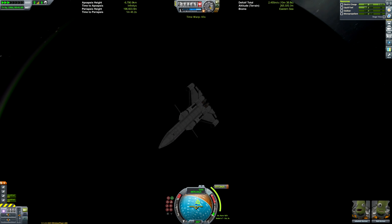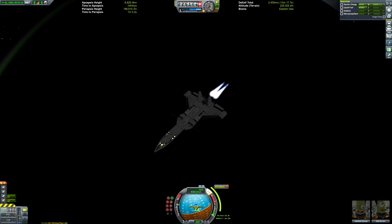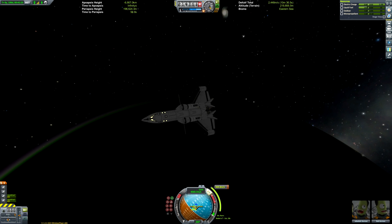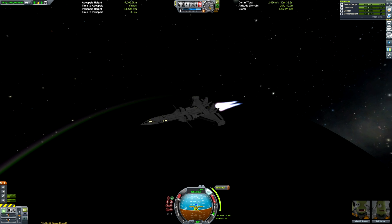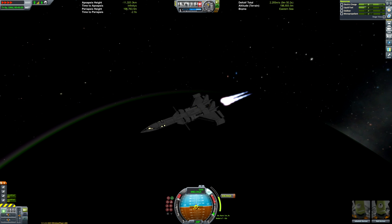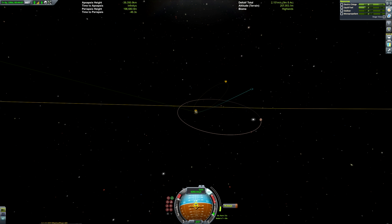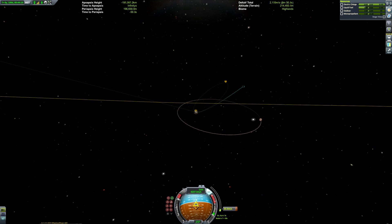But sometimes it's nice to see missions that don't go perfectly because this is the real world — obviously not all the missions we do will go perfectly. The more eagle-eyed among you will have noticed that my actual periapsis for circularising around EVE is 196,000 metres because I didn't do my maneuver node particularly well, but it doesn't really matter too much — we're just expending a little bit of fuel to get ourselves circularised.